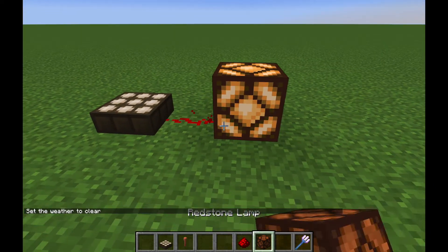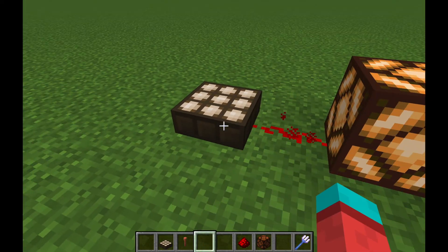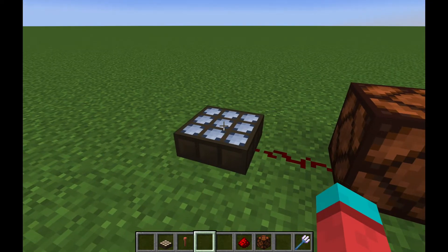During the day, daylight sensors will emit a redstone signal, but if you want it to be a nighttime sensor, just right-click it and it will switch over.